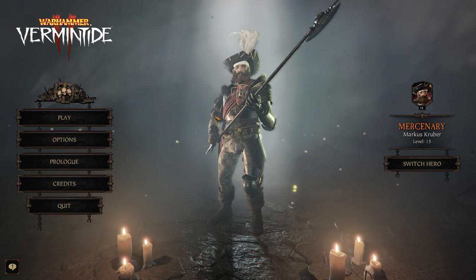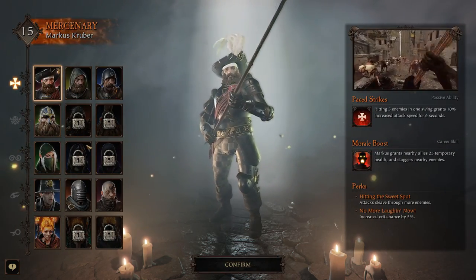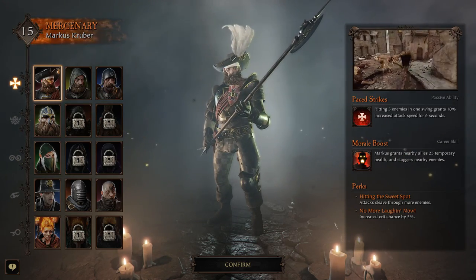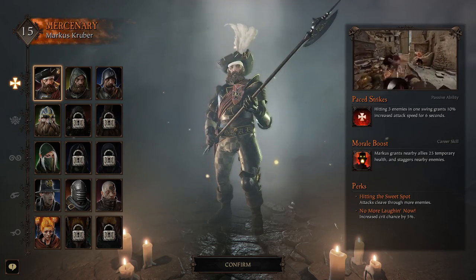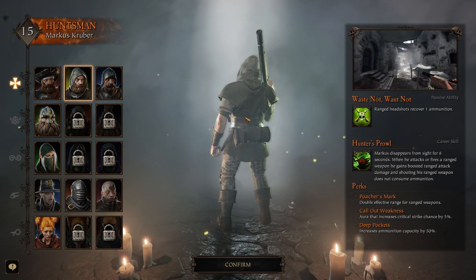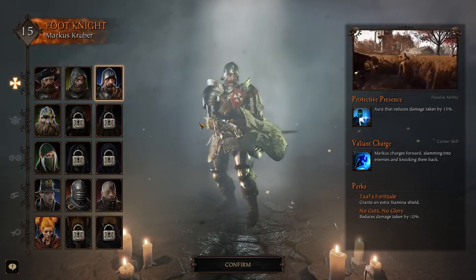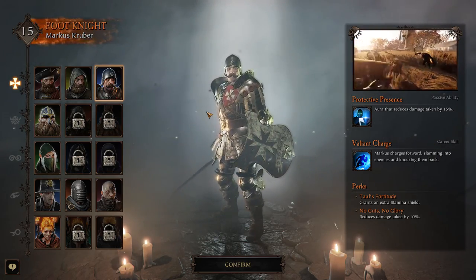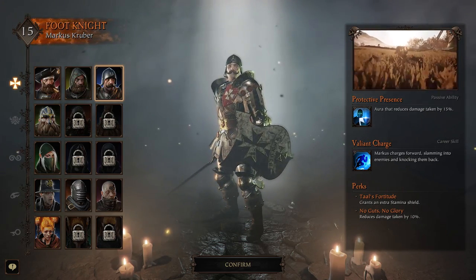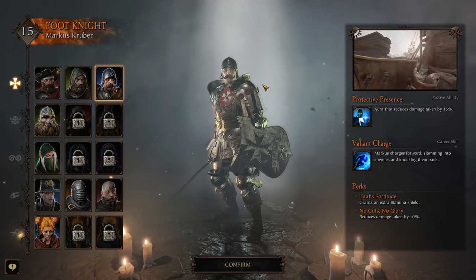This is my guy right here, Marcus Kruber — he's the hero I'm currently playing and leveling up. Every single class has three different deviations that all have different abilities and stats. So for example, in the case of Marcus, this is kind of his middle-of-the-road build, his offensive build. This is his range build if you wanted to be a Huntsman. And then you can also be a Foot Knight if you wanted to make him more defensive and more of a tank. You can equip any weapon on any of these three classes, but certain weapons are better for certain classes.